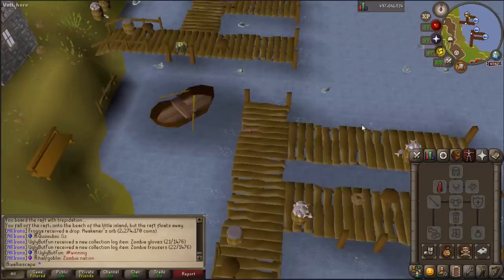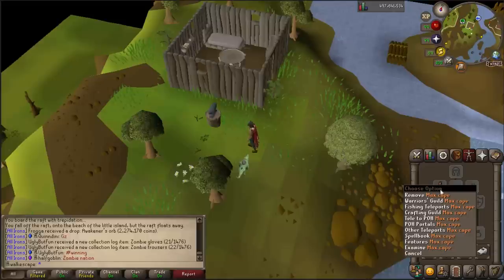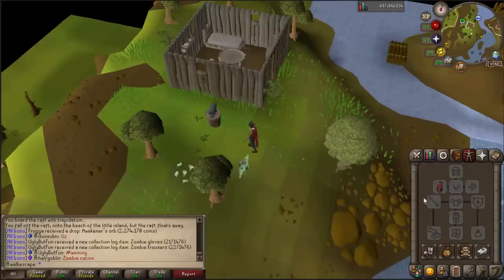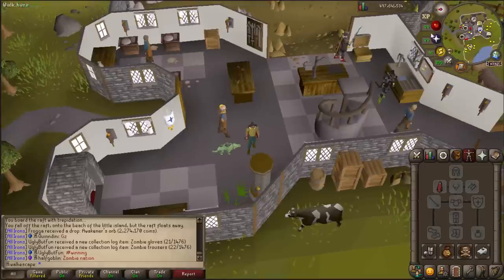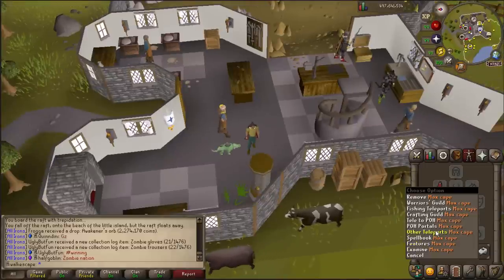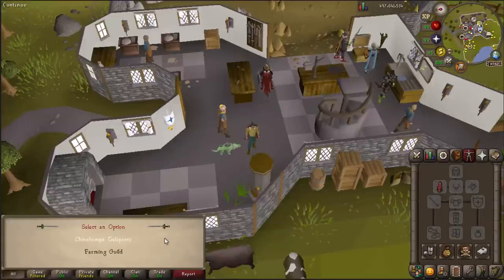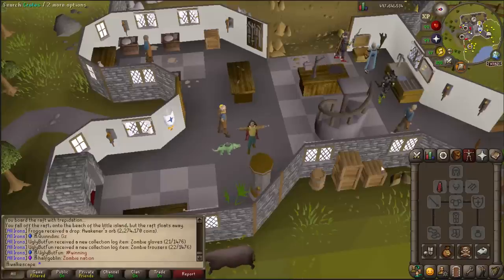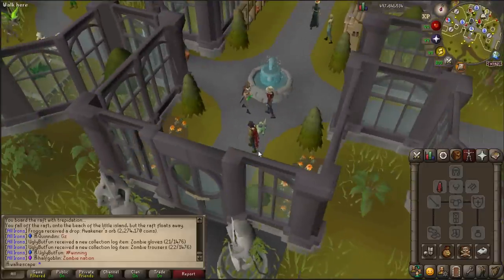Otto's Grotto — I don't know when I would use this. I don't know the last time I've made a barbarian item. Pretty worthless in my eyes. The Crafting Guild — when's the last time you went to the Crafting Guild? A pottery oven? Pretty garbo in my opinion. And then the other teleports — Chinchompa teleports and the Farming Guild. Don't need Chinchompas, I'm 99 Hunter. Farming Guild — I'm 99 Farming. What am I going to do there? These are all useless. We need to figure out some better teleports to put onto this cape.